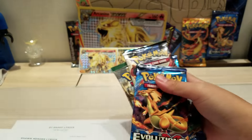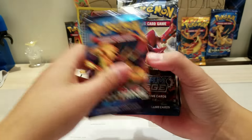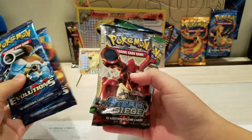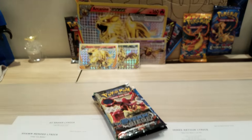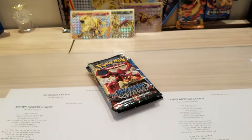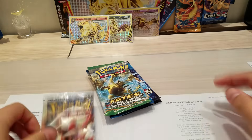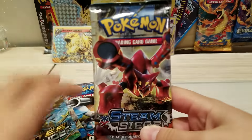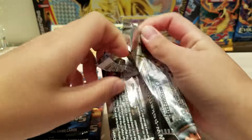Here are the pack selection. We get an Evolutions, Steam Siege, Fates Collide, Breakpoint, and another Evolutions. So leaving Evolutions for last for best luck — maybe a Mega Charizard. I don't know. Let's go. So I'm going for the Steam Siege pack because Steam Siege doesn't give me that much luck.